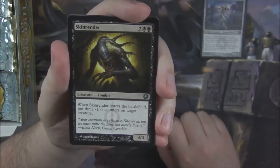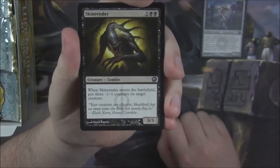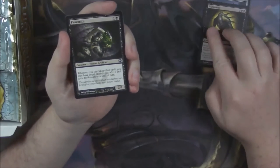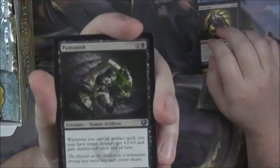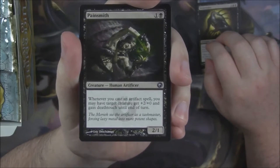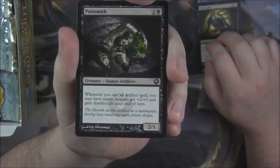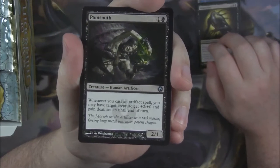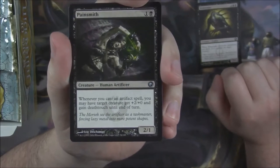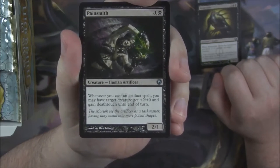A Skinrender — a 3/3 for 4. When he enters the battlefield, put three -1/-1 counters on target creature. This was the set that brought about Proliferate, which is why there was a lot of handing out of -1/-1 counters. We don't see that too much anymore, but it was big back in the Scars of Mirrodin set, what with Infect and all that goodness.